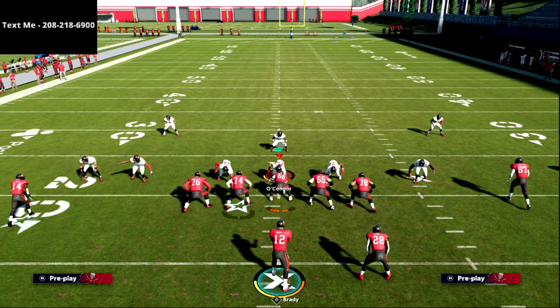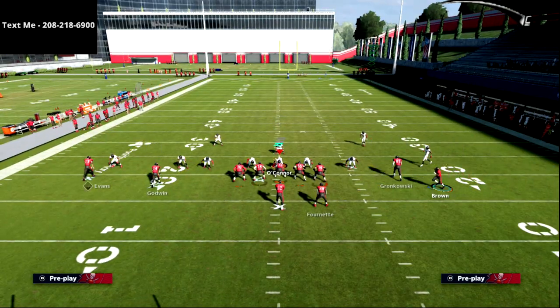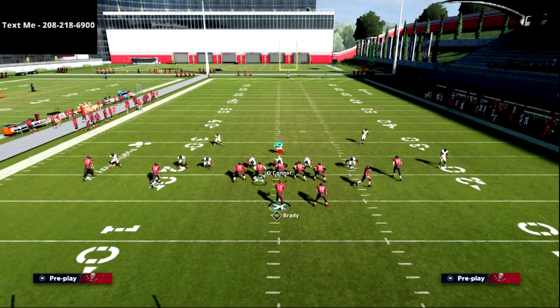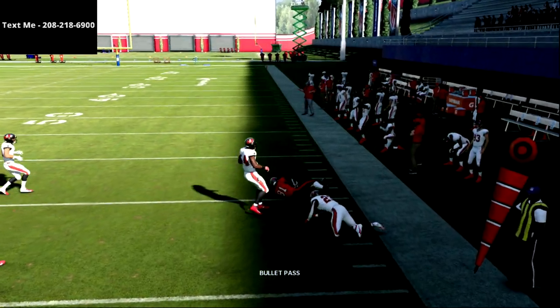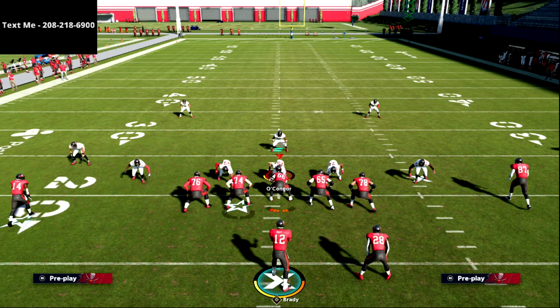Just for the sake of the video, I want to show this against shaded up man-to-man coverage. We're going to motion him and then bring him back — remember, we snap the ball right on the outside edge just like that. And you'll see this is absolutely going to cook shaded up man — a really easy read, basically a back-shoulder throw is what we're creating.